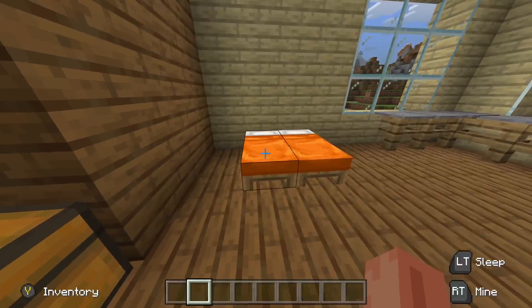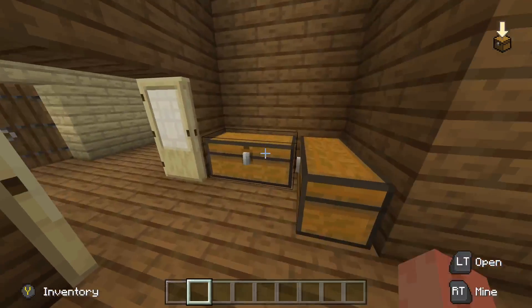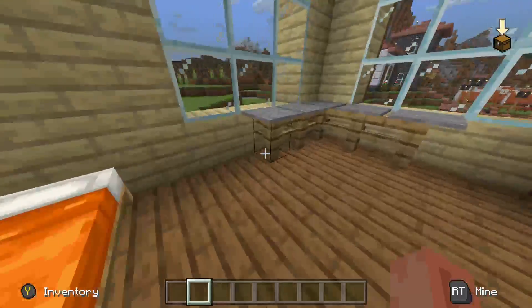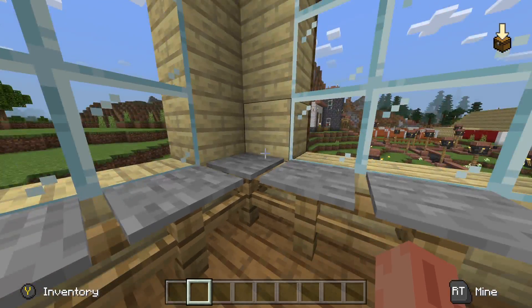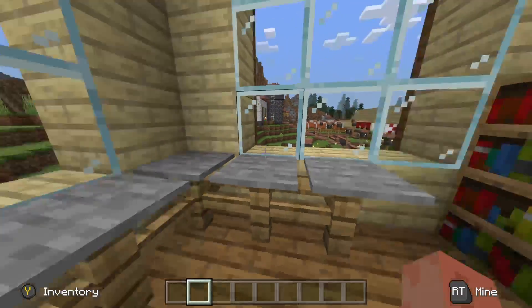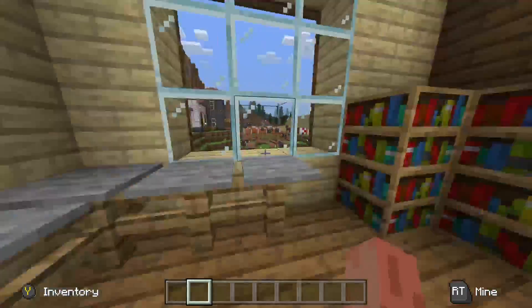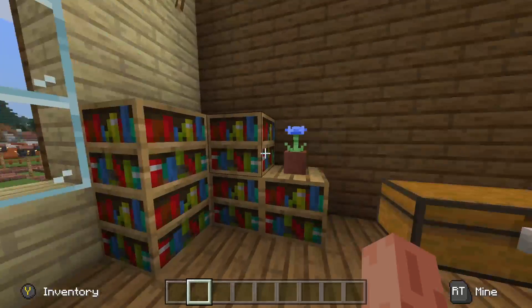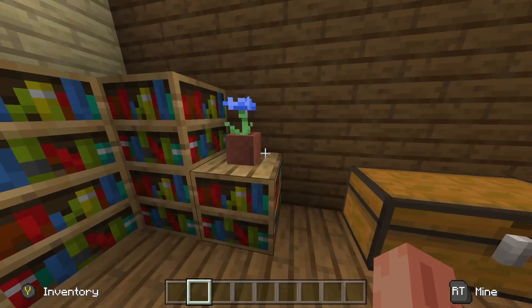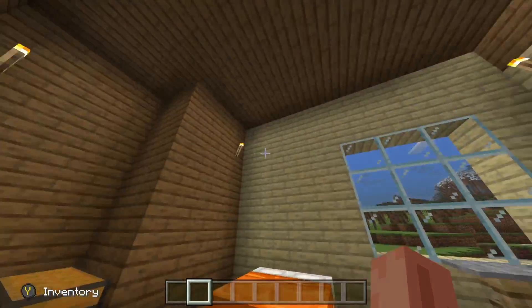And then in here we got the bedroom. I went for orange beds — I don't know why, it just felt right. Got some storage over here, got little desks over here, so you could theoretically do work here, file taxes, or whatever happened back then — just roleplay, okay? And then a little bookshelf here with a little flower, because a little bit of color to the room, and another chest.